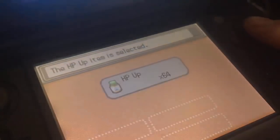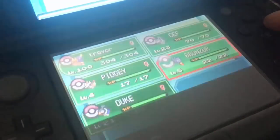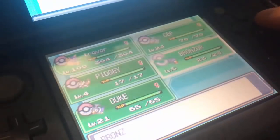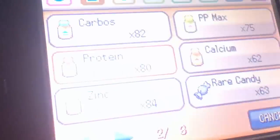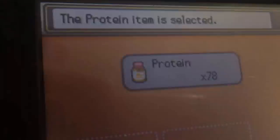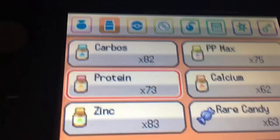I'm getting Bronzor swole with some protein, giving him some good shakes before we go out and kill a bunch of Goldeens. I'm grinding Goldeens on Route 25.